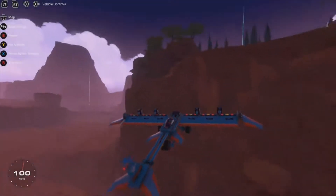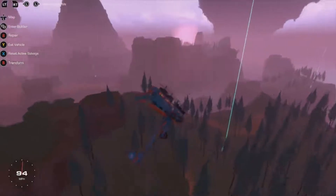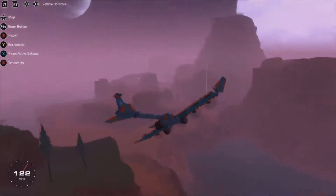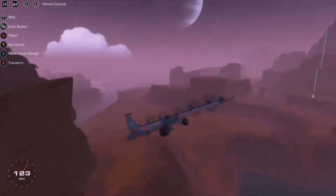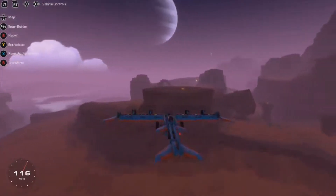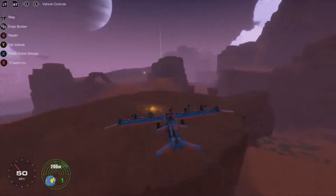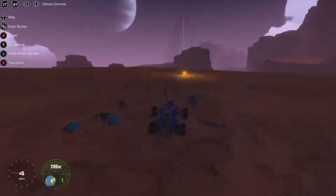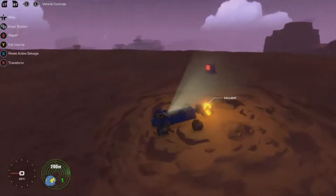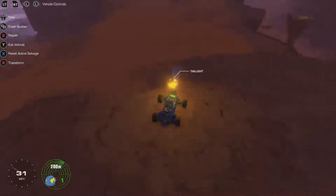Let's try and get some lower ones for now that I haven't been able to get to because I needed a plane or some sort of flying device. There's one down here - if we can get it. Just like that, perfect! And we've got another tail light.